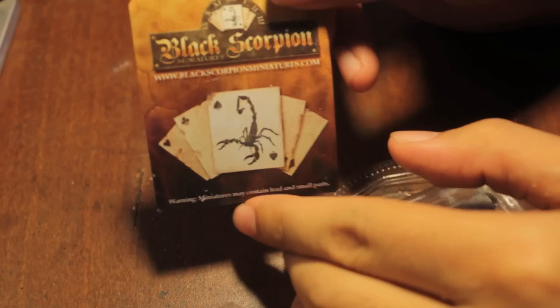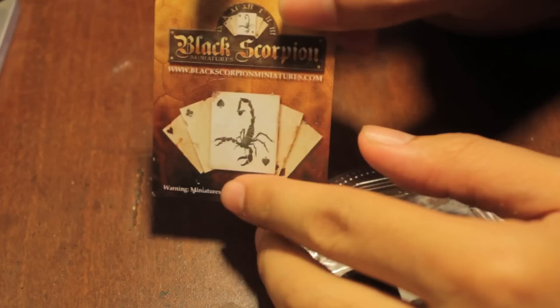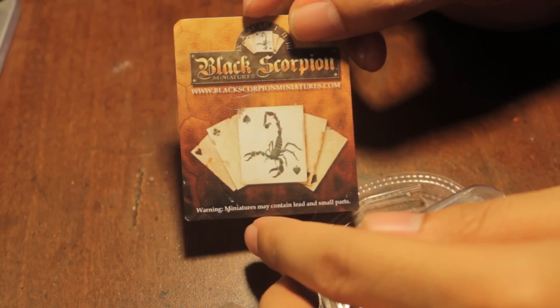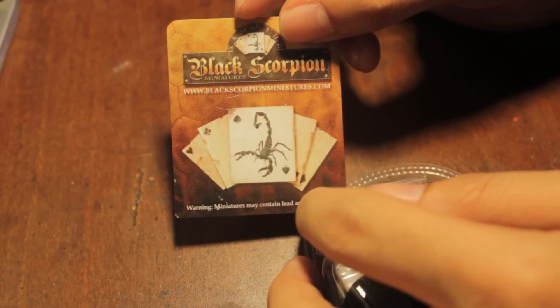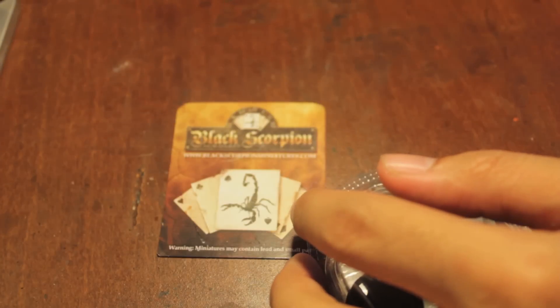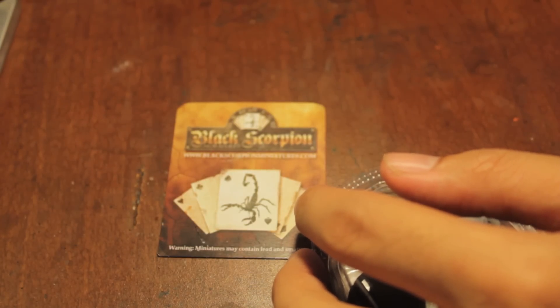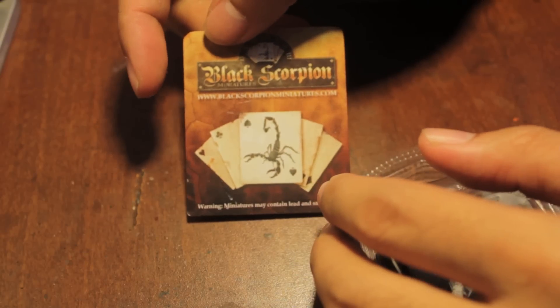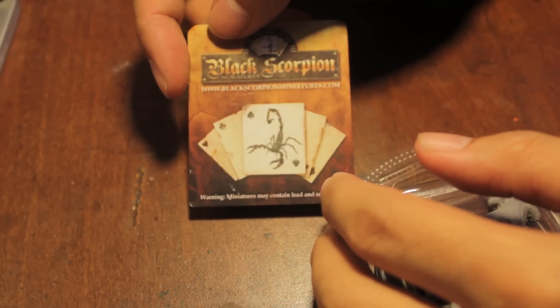It's a company called Black Scorpion Miniatures. You can check them out at blackscorpionminiatures.com. I'll put the link and the information in the video description. They only carry at my game store two of the ranges of models — the Tombstone, which is like a Wild West faction, and the Pirates.